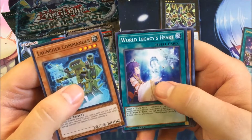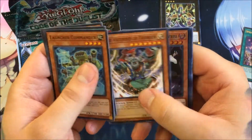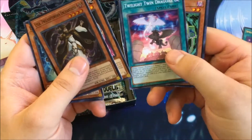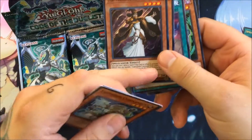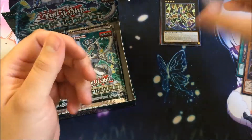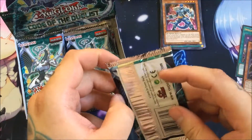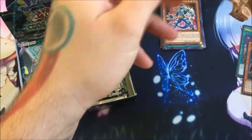We have Launcher Commander, World Legacy's Heart, Jack Wyvern, The Ascended of Thunder, Lyla Twilight Sworn Enchantress, Goki Suprex, Twilight Twin Dragons, Stack Reviver, and Orbital Hydralander. Twilight Sworns are in here so I'm really excited for those, as well as Goki — that's the other archetype I'm looking forward to building because they look really cool and apparently they're based off wrestling.